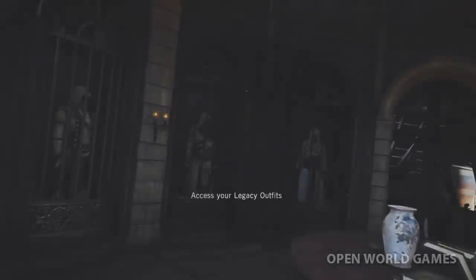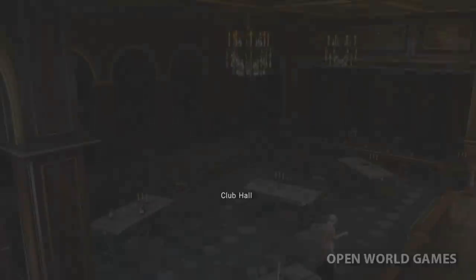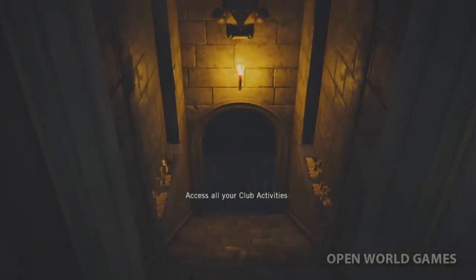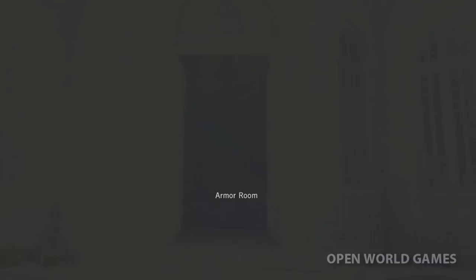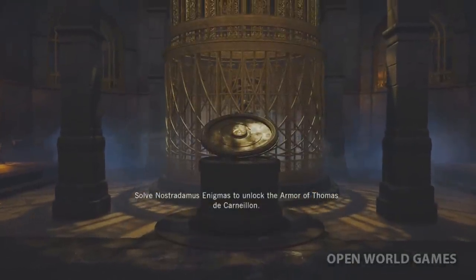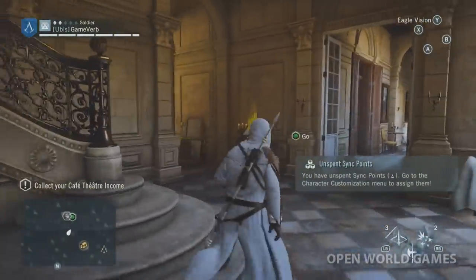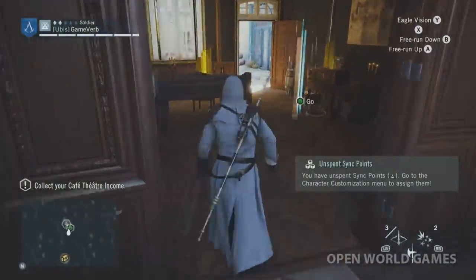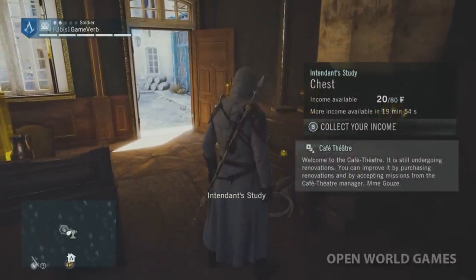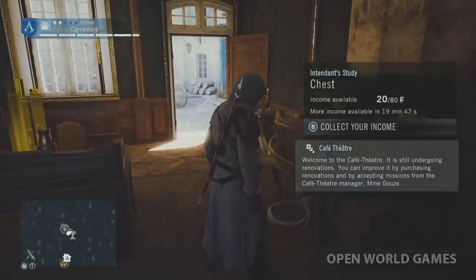Legacy room — you can climb into the window. Wonder how we unlock these; I bet they take quite some effort. You can watch your own plays and collect plays — that's going to be cool. The armor area — wow, the graphics. This area is huge, I wasn't expecting it to be this big. Income available: 20 out of 80, with more income available in 19 minutes. You can collect income, make personal investments, and take missions from the manager.